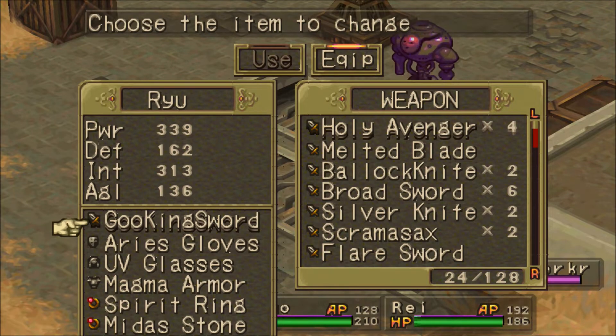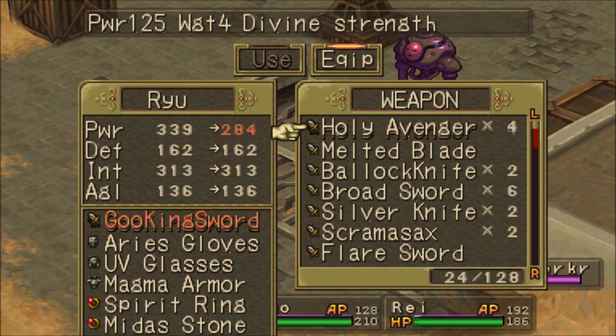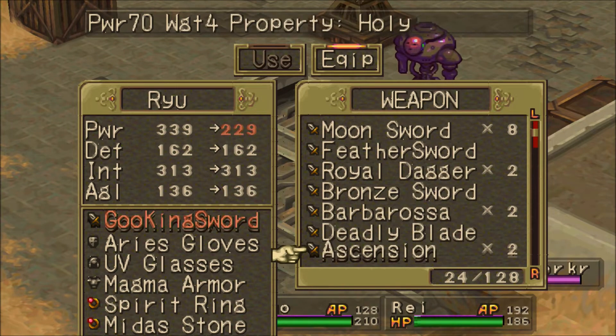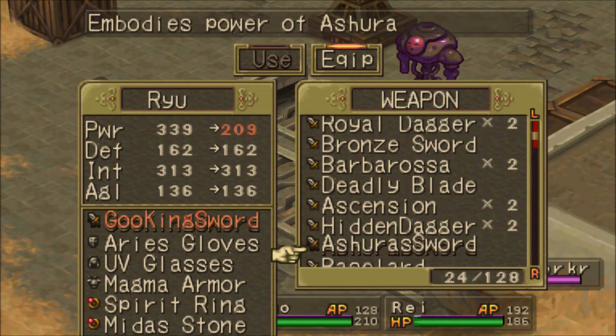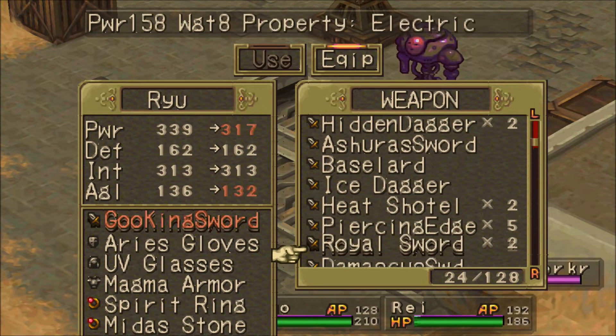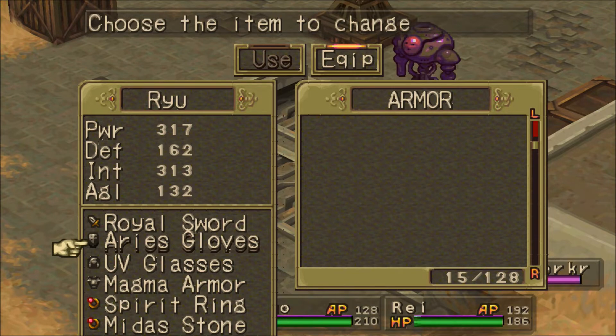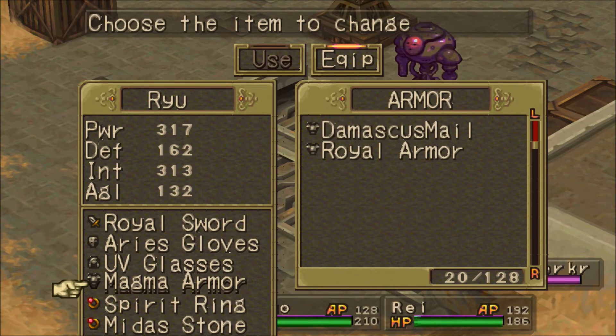This may take a little bit of cash. I've got a Guking sword from the Fairy Village, but I don't know how likely it is that most people are going to have this at this point, so let's equip something else. Royal Sword — that's easy enough to get at this point. I've got Ryu equipped with the Magma Armor here. This is another item you may not necessarily have, but it's obtainable via the Fairy Village or as a drop from the Vulcan in Mount Zublo.